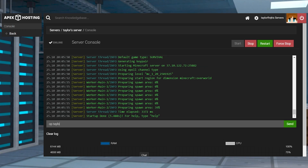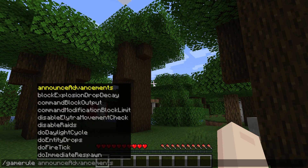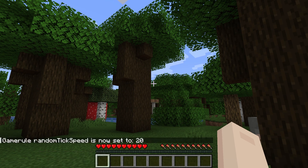For a multiplayer server, you're going to want to head towards your Apex server panel and become a server operator if you're not one already. Then you can join the server and run the same /gamerule randomTickSpeed value command in chat, and do this until you're satisfied with the result.